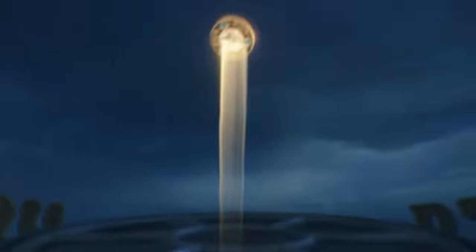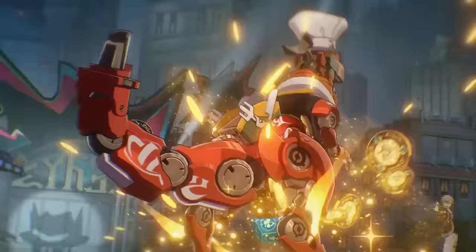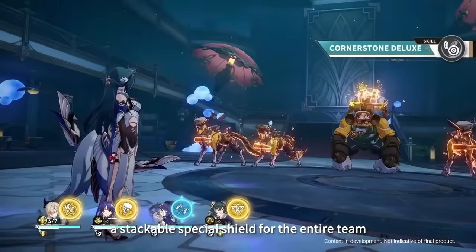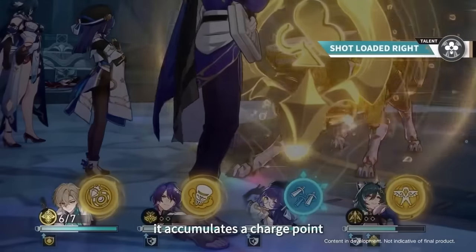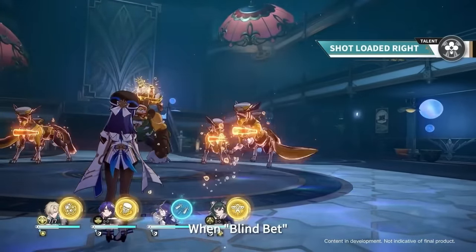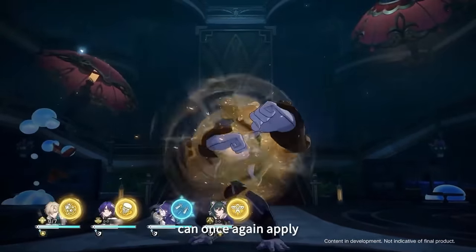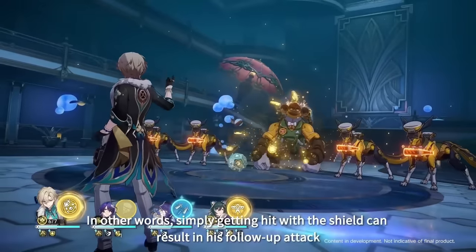It ultimately comes down to whether you're saving for 2.2 — like Robin or Boothill, whoever you may be saving for. If you're deciding between getting him and his light cone versus him plus another character, I would honestly at that point probably just go for him plus the other character, because there are alternatives you could definitely use with him. Let me know if you're going to pull for it or use one of the alternatives and save those extra Stellar Jade for Robin, Boothill, or whoever you're trying to go for.